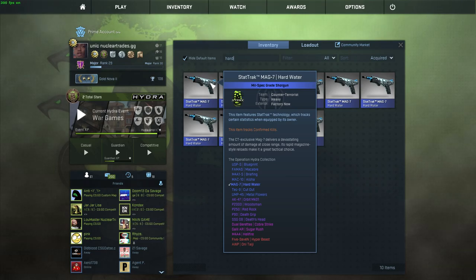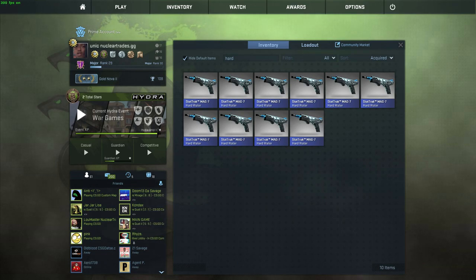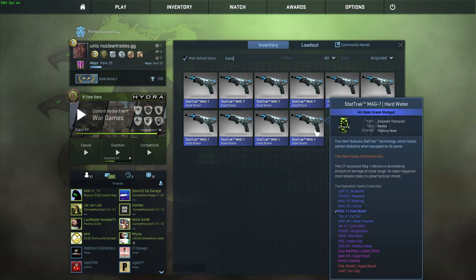For the first trade-up I have 10 StatTrak Factory New Mag-7 Hardwaters and we're really going for the AK-47 Orbit MK-01. This trade-up cost me about $9.50 on OP Skins value. I'm using OP Skins values because I cash out my skins and buy from OP Skins. We're going for that AK-47 — that's a 20% chance. All the other stuff is about a dollar loss.